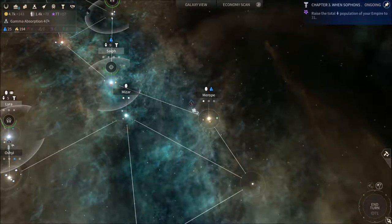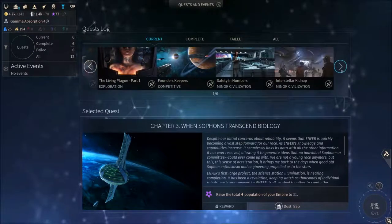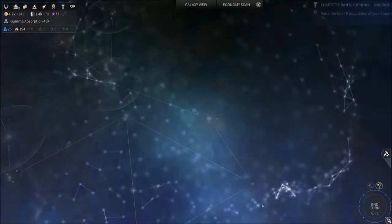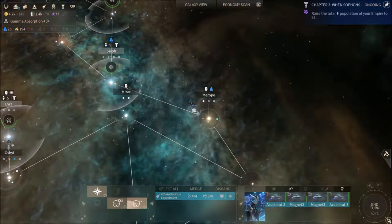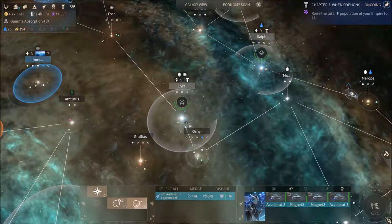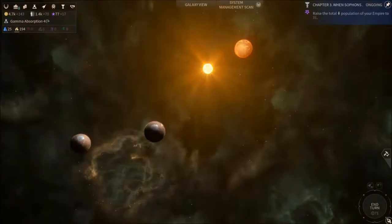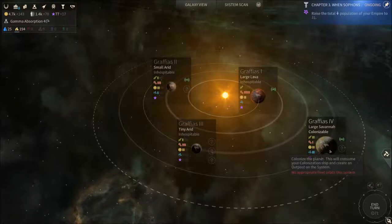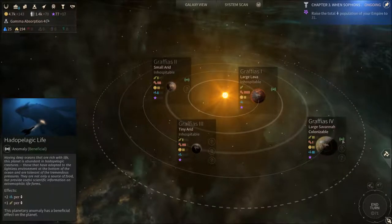What did the quest say after this — install, kidnap, intercept? I think we did this. Hopefully it was the kidnapper vessel. If not, let's wait a turn here. I'm gonna look at Griffas — it's a decent planet. We should probably colonize it; that's the plan anyway.